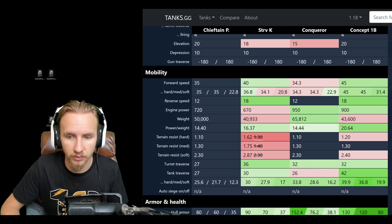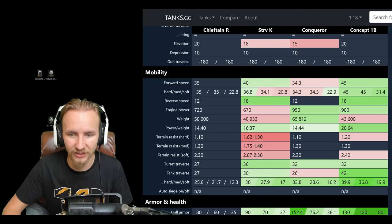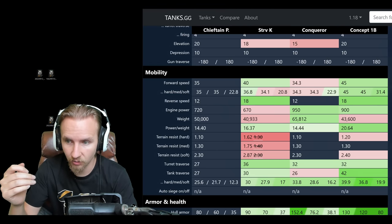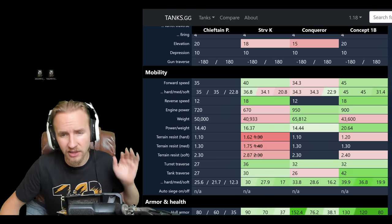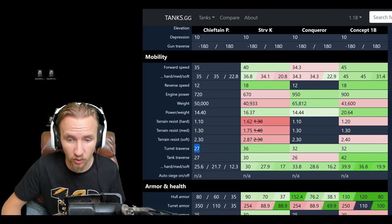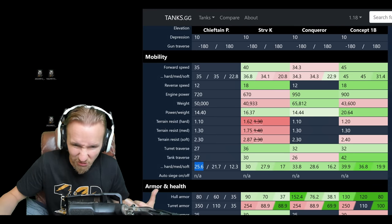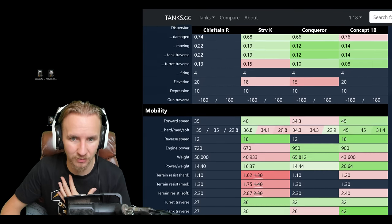The mobility of this vehicle is very comparable to the Stritzwang K. It has a 15.6 power-to-weight ratio — remember, that's the buffed engine power — which is a little bit worse than the Stritzwang K, but its top speed is the same forwards. Backwards, however, it goes 5 km/h slower with a 13 km/h reverse speed. That's better than a Conqueror, but not nearly as good as the Concept, which feels like it's whipping around the battlefield far faster. The turret traverse is also not nearly as good as the other vehicles in this comparison, making it feel quite sluggish.